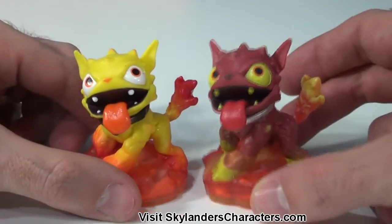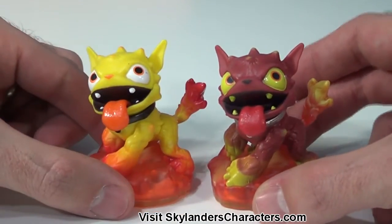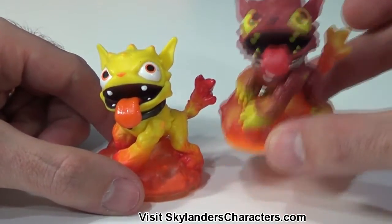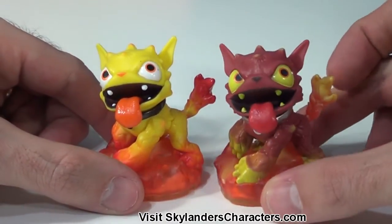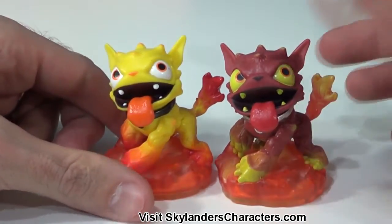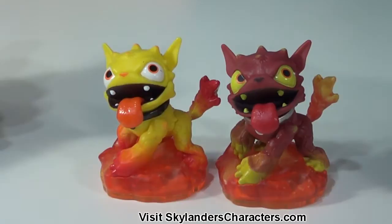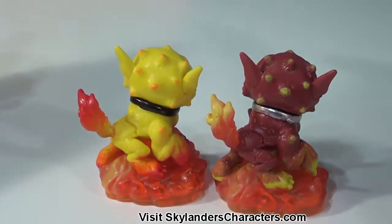Here we have both Hot Dogs side by side. This is the Molten version and this is the original series one — the first Hot Dog we ever got — and now we've got the variant. The molds are the same but the coloring is different; they're kind of inverses of one another. Here's a look from behind — even the spikes, the end of the tail, and the flame tail are all mirrored.